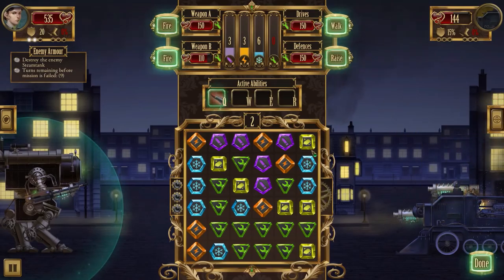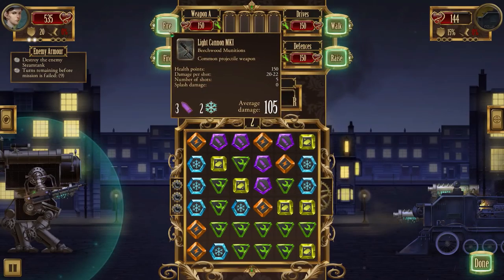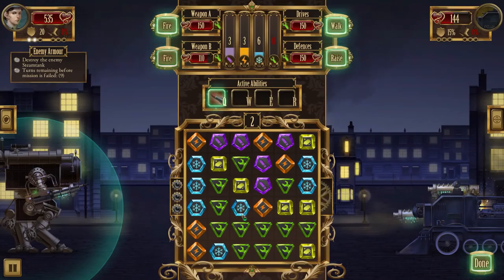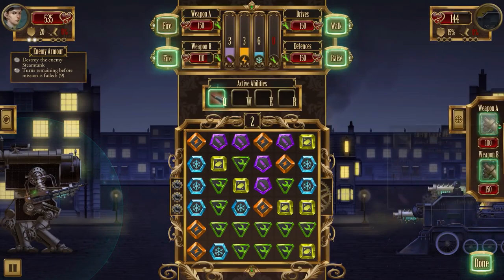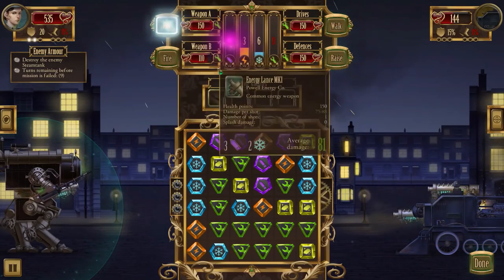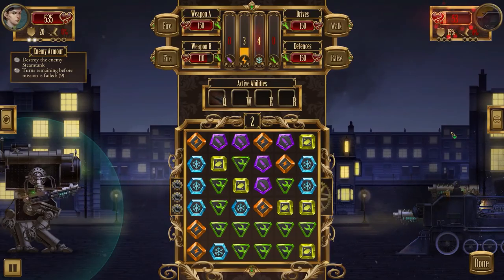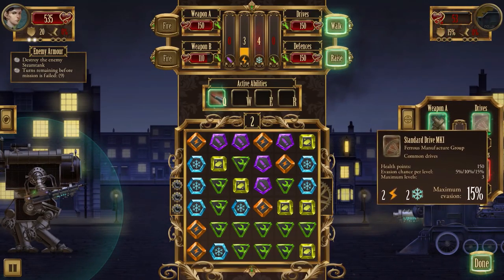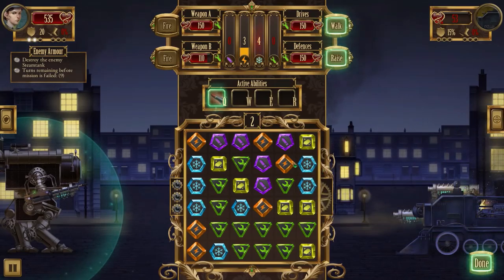Let's go after his defenses then. His shield isn't up so this is a straight shot at his defense drives. If we do this, the coolant situation will get a bit scary but I think it's worth it. We go after defenses with weapon A. This basically makes him an immobile target that can't really take any damage - no drive and defenses down to 9. Perfect.